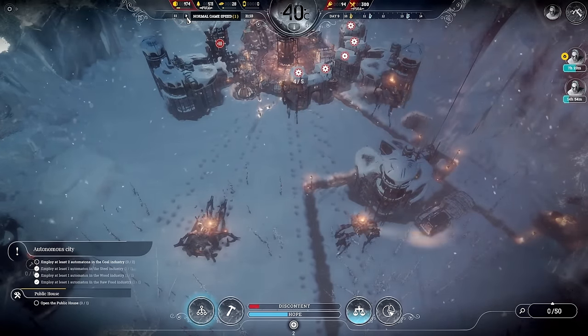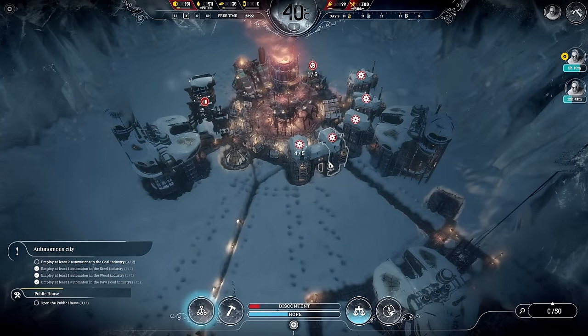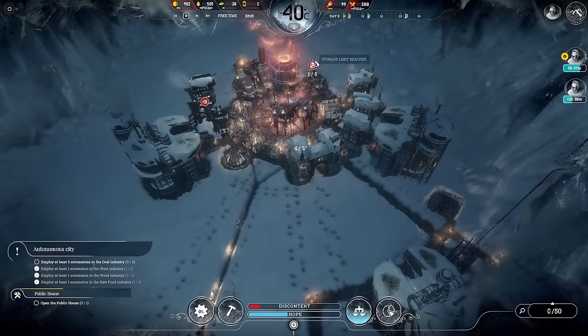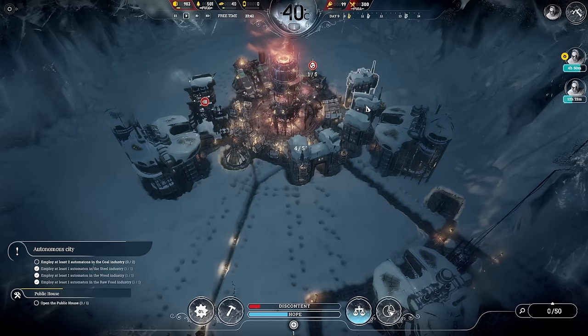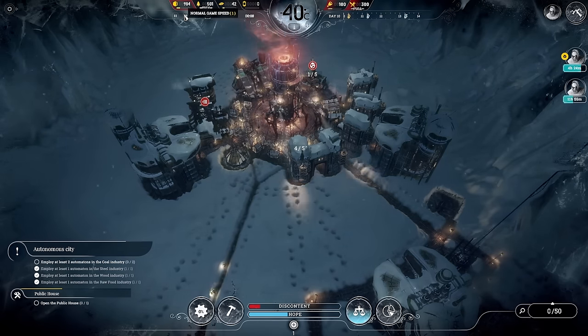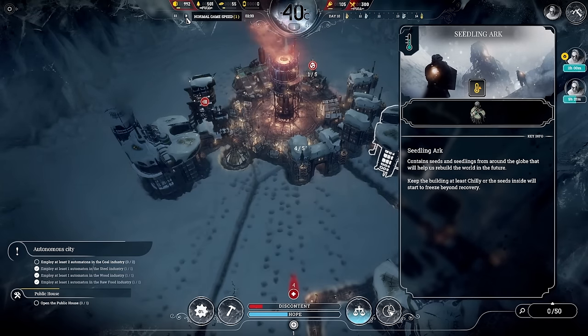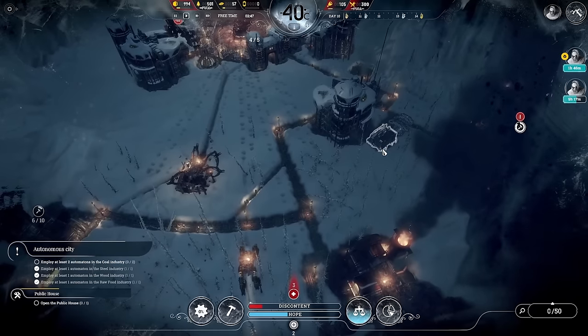We are going to need to do more automatons. I said we need 12 — maybe even 15. We've only got five at the moment so it's going to be a bit crazy. I'm going to think about heating — let's do steam hub because we're going to start seeing temperature drop in a couple of days. It drops two levels so we definitely need more. We also need more space for food — let's change one of those to food rations and start stockpiling that nicely.